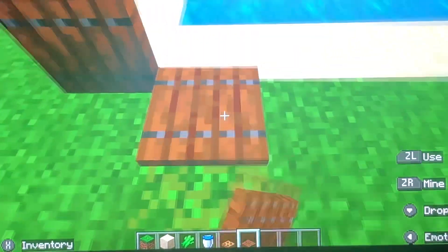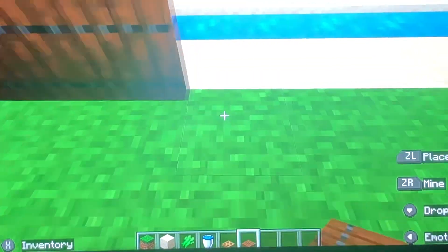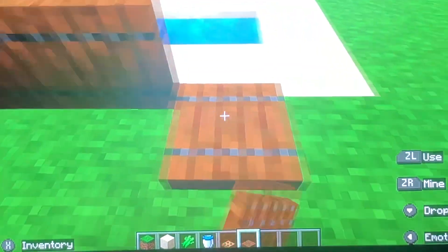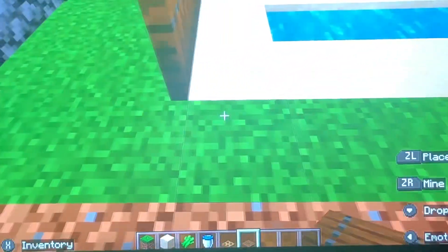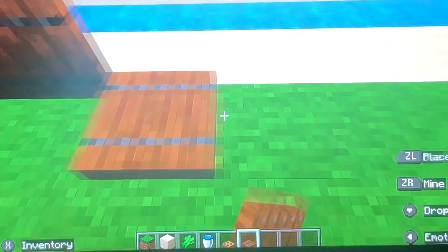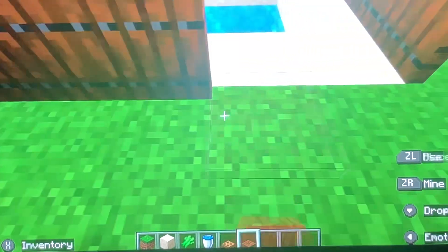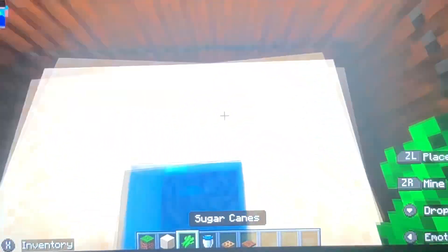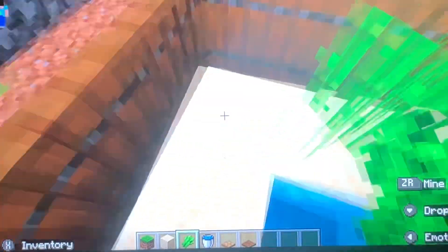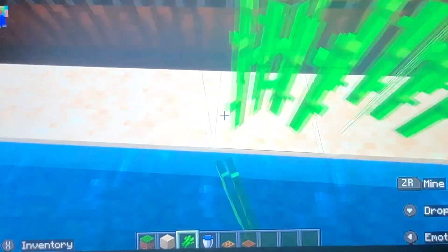And now we could add some trapdoors. Do keep in mind that I am trying this for the first time with the trapdoors — I've thought about this idea and design, but I haven't actually used it yet. You just gotta place them down and flick them open. Now all we gotta do is plant the sugarcane. Unfortunately, it won't let us plant it in the corners, but adding the corner sand just gives it extra detail.